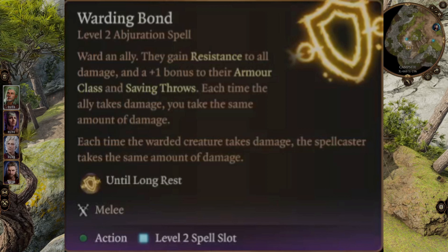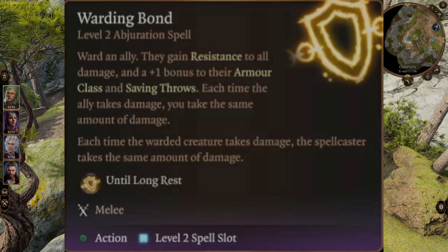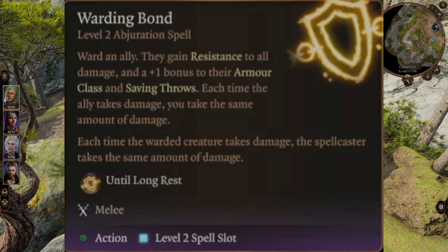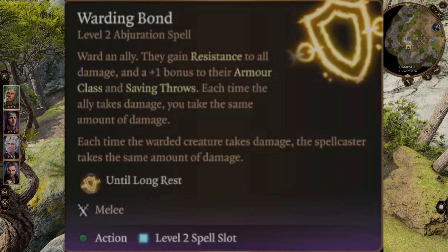The target then gets plus 1 to armor class and saving throws. It also gets resistance to all 13 forms of damage in Baldur's Gate 3. It lasts until the party has a long rest, or either the caster or the target dies.